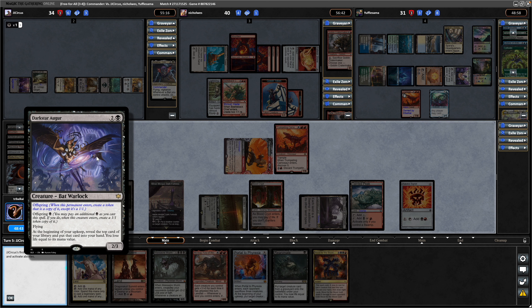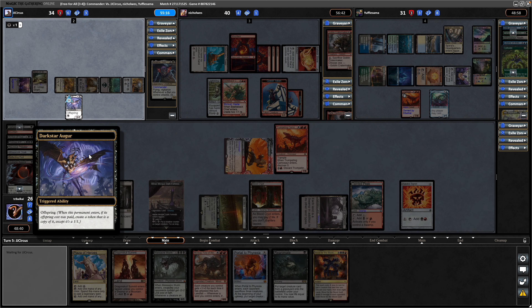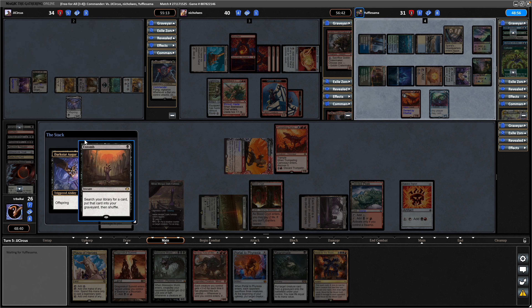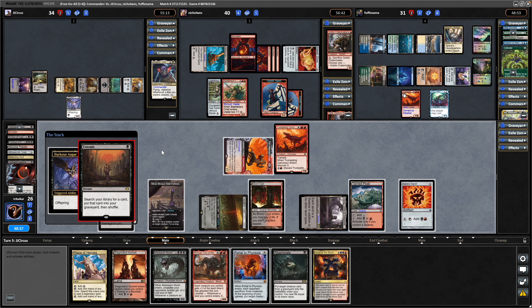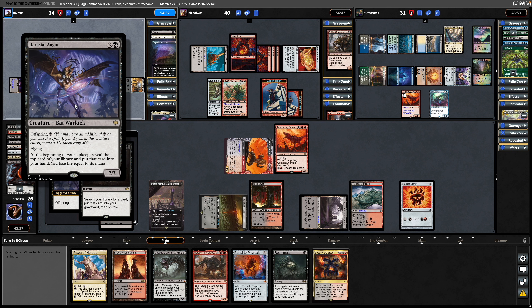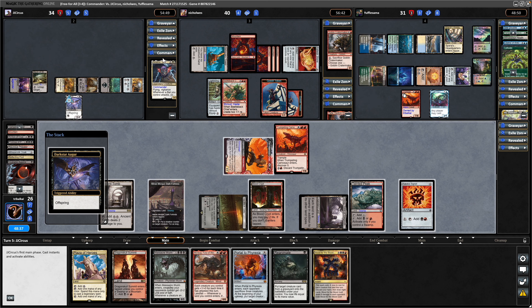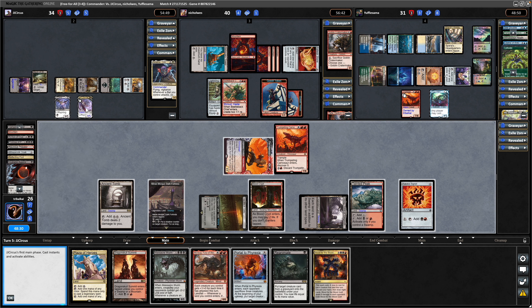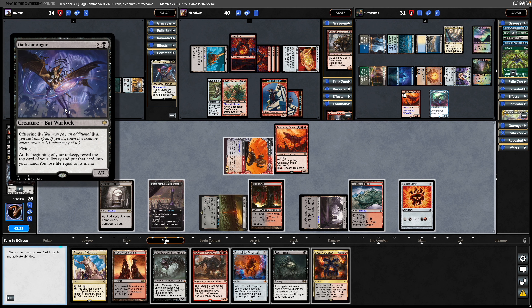I hadn't realized I haven't looked at all the bats in the recent set. I'm just used to bats being terrible, but apparently they're pushing them as a tribe now — because that is a Dark Confidant and it's pretty good. Entomb in response throws any card into the bin — you'd assume it'd be something you can reanimate with Zoraline. He did pay the offspring cost, so does get a copy of it — and the token copy art is different than the original, which is cool.